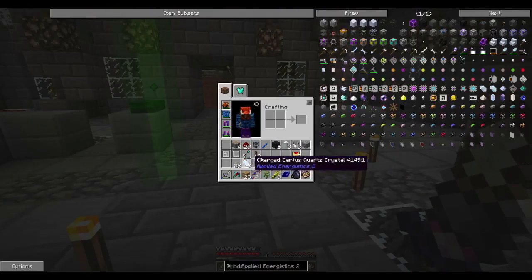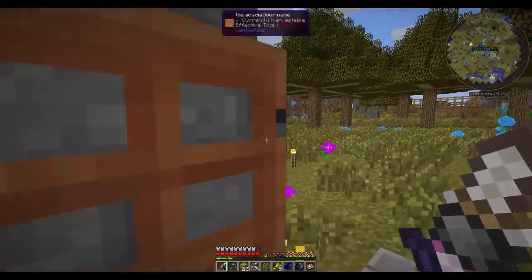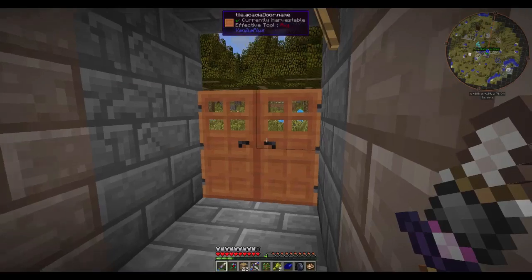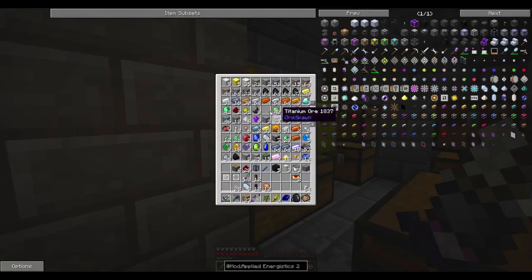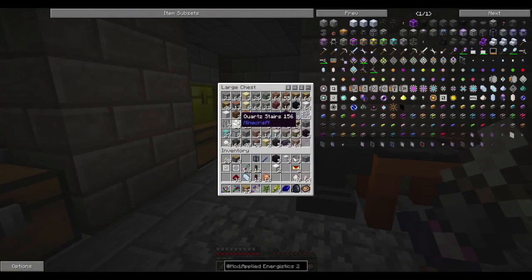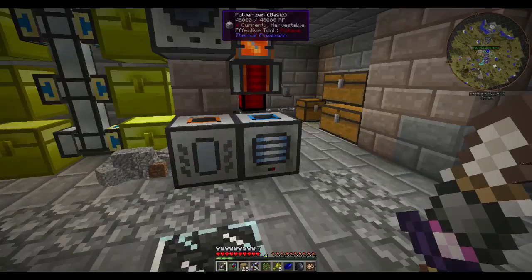So excited to get this because that means we can start getting into our AE system today. I've been crunching the numbers and it looks like we should have enough to get something very basic going. We're going to need some redstone and nether quartz. Something cool we can do now that we have a pulverizer is grind up our certus quartz stairs into nether quartz - six per grind, which is a really good return.